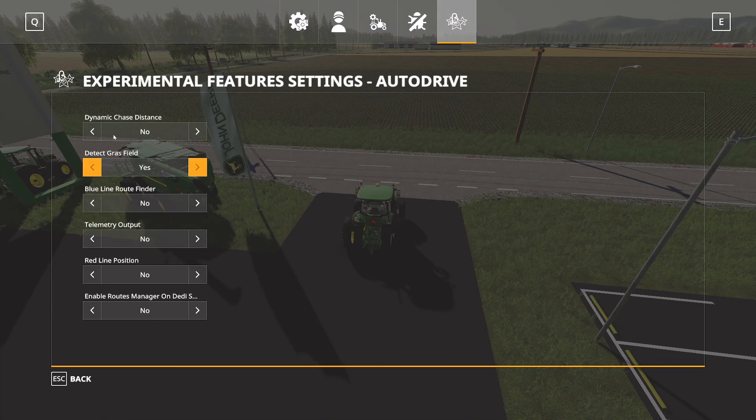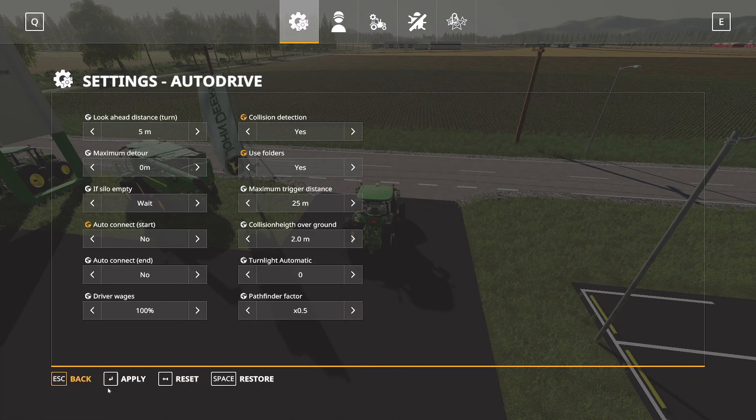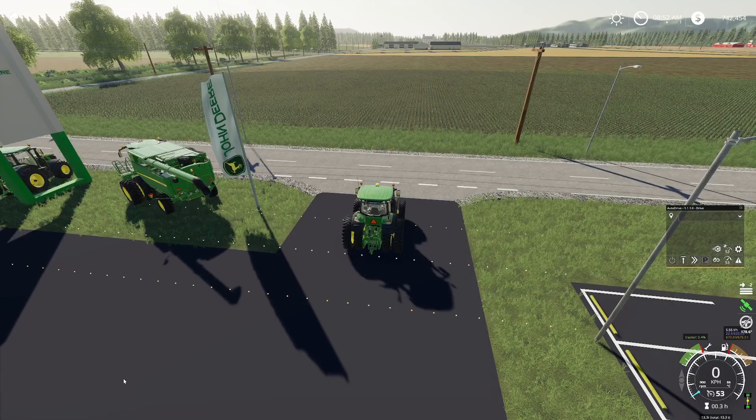The last tab is experimental features — I honestly don't know anything about those currently. Now that you're done, make sure you go to one of the first three tabs and hit Apply at the bottom. If you do not hit Apply, it'll ask: 'All changes will be lost — are you sure you want to close without saving?' If that comes up, click No. Go back, hit Apply, and your settings are saved.